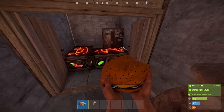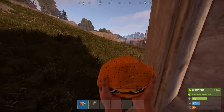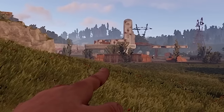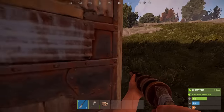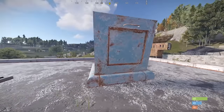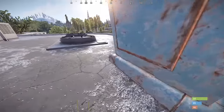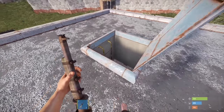Oh my god! All right bros, the starter base is built and we are all set up. The cool thing about this trap base is it's already built. So I'm just gonna grab a water pipe and sit in there and hope somebody comes by. Our first spot is gonna be right behind this little metal hatch — we just sit right here and wait for somebody to come up the ladder, and they're pretty much dead.